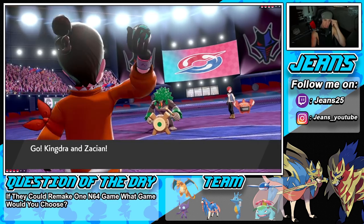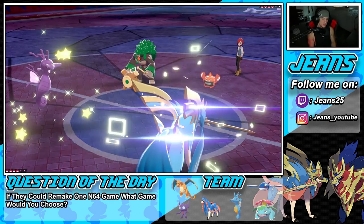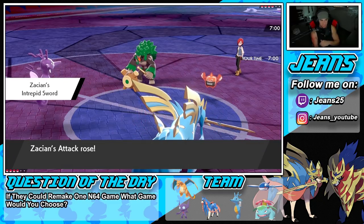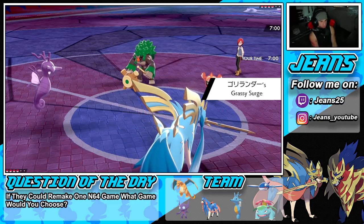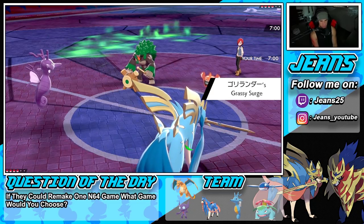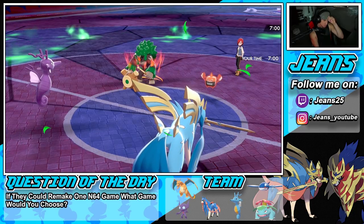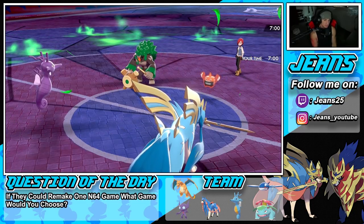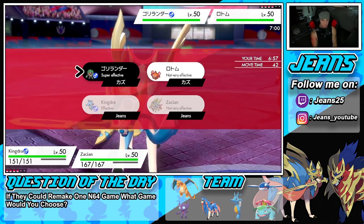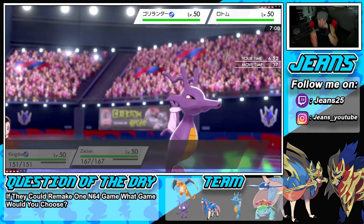He tosses out Rotom and Rillaboom. I'm cool with that — I've got Kingdra and Zacian on the field. I think we just Dynamax Kingdra even without rain and go for Max Airstream for speed control. I'm leaning towards Airstream 100%. Or maybe subbing here — subbing sounds good if we can get the sub up turn one. He might swap that Rotom out so the sub could be lovely.